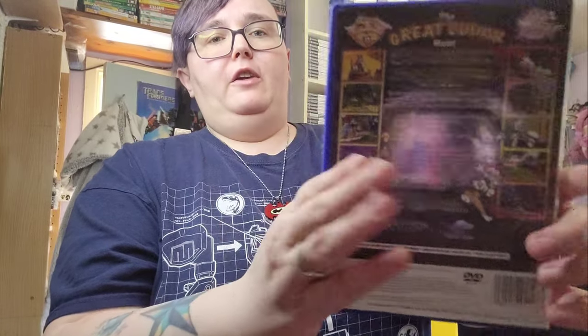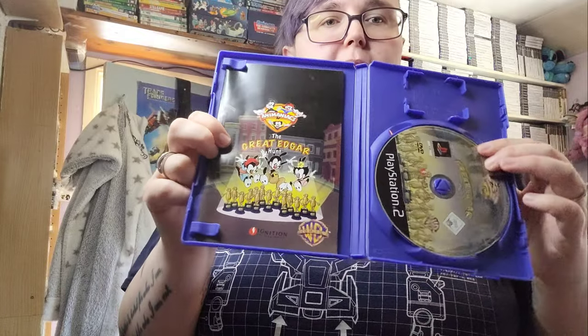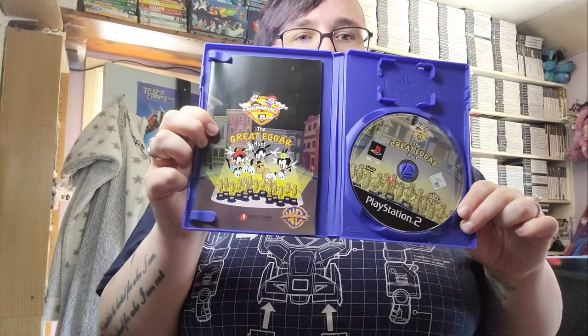The next one is from an awesome series you used to get on Cartoon Network or CITV - it's Animaniacs: The Great Edgar Hunt. This is actually a good game. I remember Lisa buying me this for my birthday and I played it straight away. It does feature Pinky and the Brain. It's really good - I think you can also buy it on Xbox, but I'm not 100% sure. It's one to two players. It does come with a manual and was quite hard to find - we had to travel out for this game.